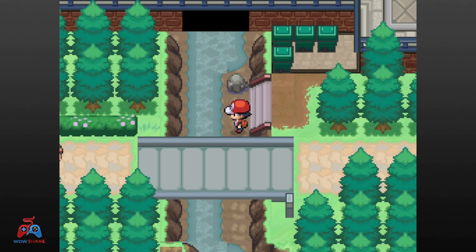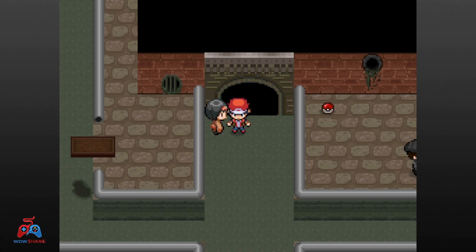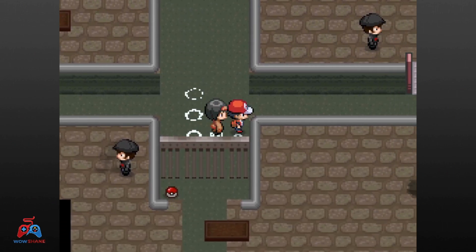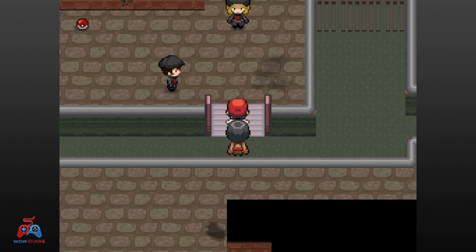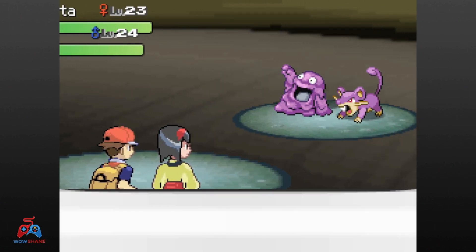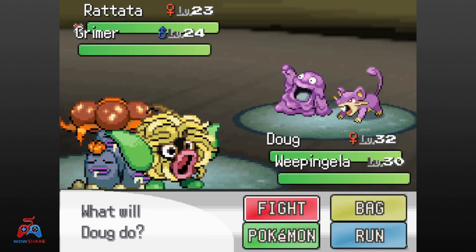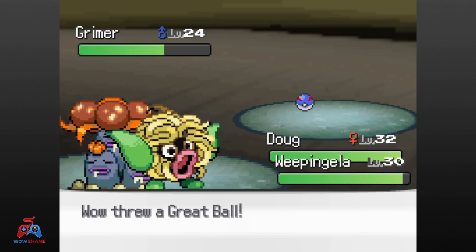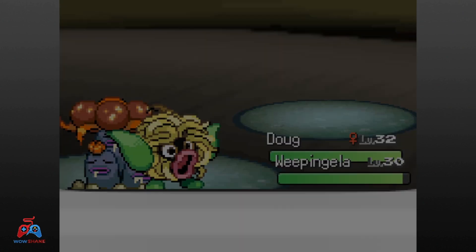Erika finally wakes up and comes out of her gym to see what the commotion is. We tell her what Team Rocket is up to, and she comes with us into the sewer to help out. The sewers are full of grunt battles — all double battles with Erika as our teammate, think Eterna Forest in Sinnoh. In between all the Rocket battles, we get our sewer encounter and we have a choice. I regrettably chose Grimer — regrettably because I already have multiple poison types. Anyway, his name is Slim Jim. No clue why I named him that. I like Slim Jims.